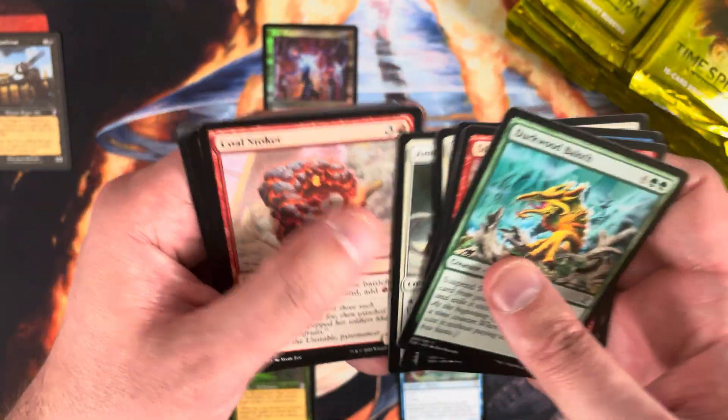Mythic is Akroma Angel of Fury. I love the card — we got the white Akroma reprinted as a time-shifted card in original Time Spiral, and then this one came in Planar Chaos. The card doesn't see play and isn't valuable — probably 50 to 75 cents — but I still love it.